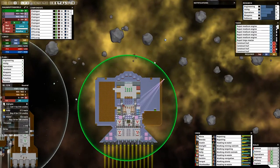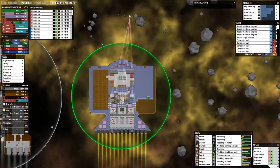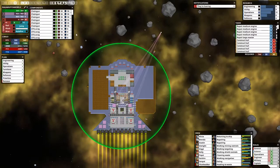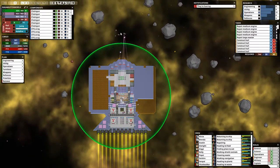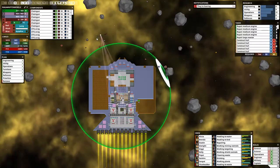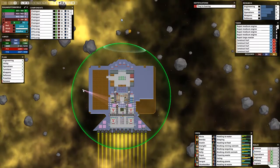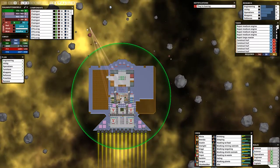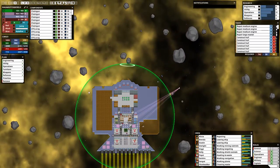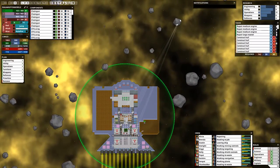Our ship still kind of looks small now in comparison to theirs. Yeah, we got a ways to go. There's always a bigger fish, right? The ocean is just the space of Earth — it's infinite, or at least it seems like it. The ocean is not really infinite, kids, I know this. But it just seems like it goes on forever. Space actually might go on forever — so there's always a bigger fish, there's always a whale in there somewhere.